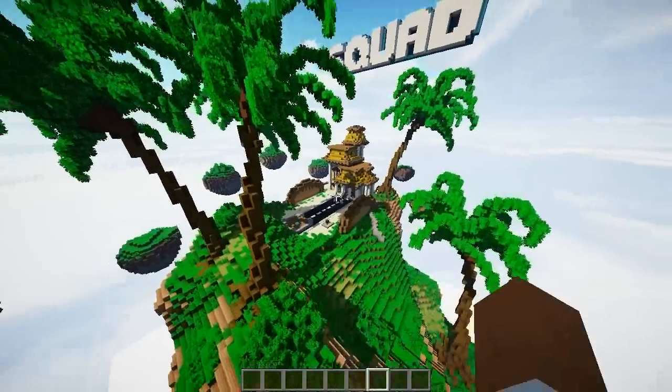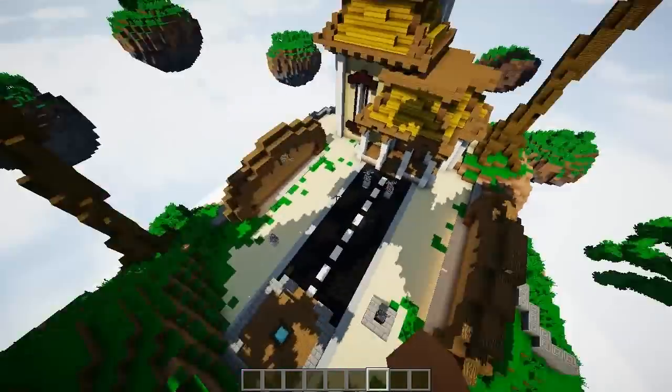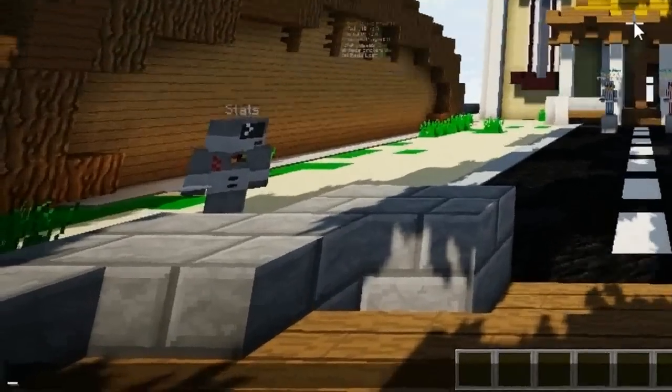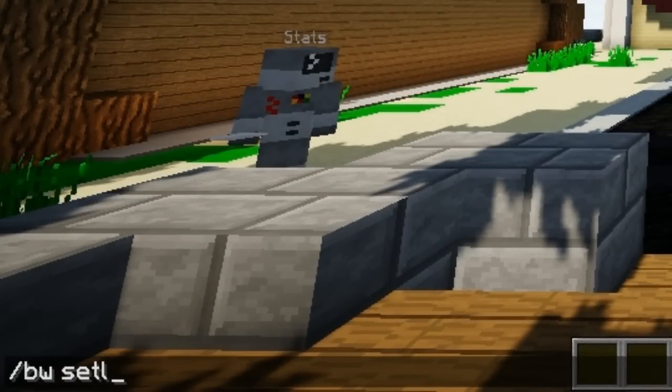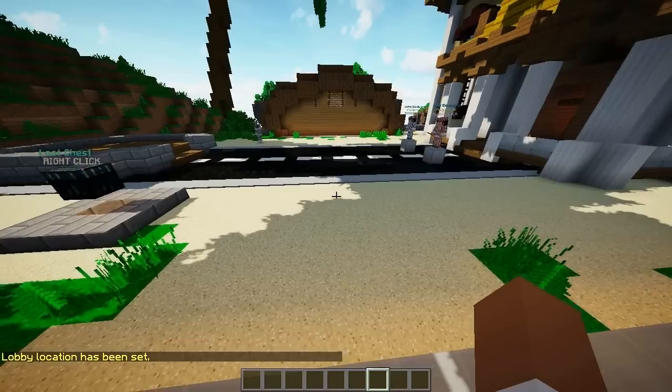So I'm going to show you guys how to set up Premium Bed Wars because it's so simple — I just love the way the developer made it. First of all, we're going to set the main lobby. You do slash BW set lobby, and you're done. That's it. We're also going to add holograms here.